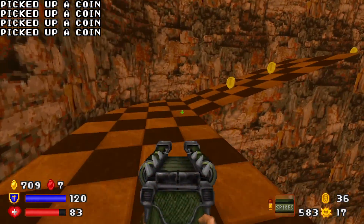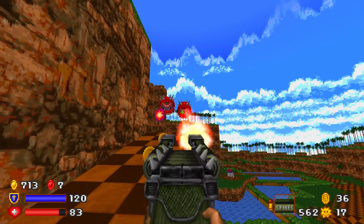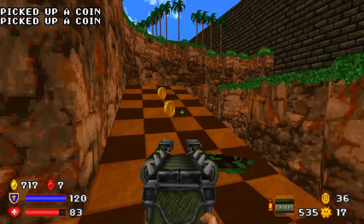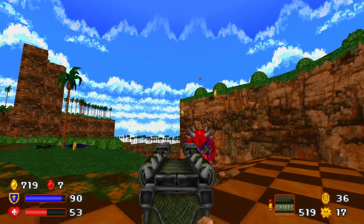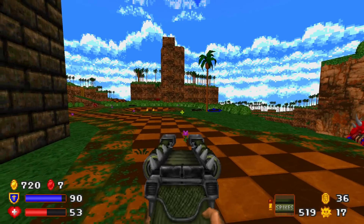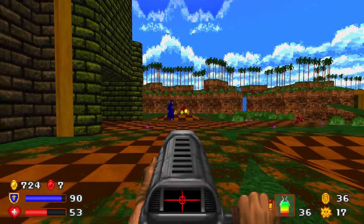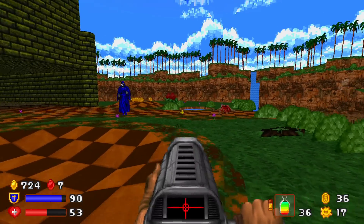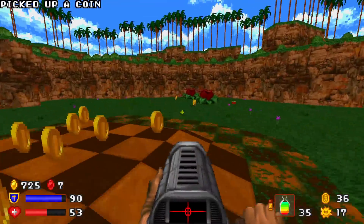That's seven red coins. Another cacodemon, two cacodemons, three cacodemons — these cultists, man. Only three enemies remain and one red coin. There they all are. Can we get them in one shot? The triple kill! That was sexy.